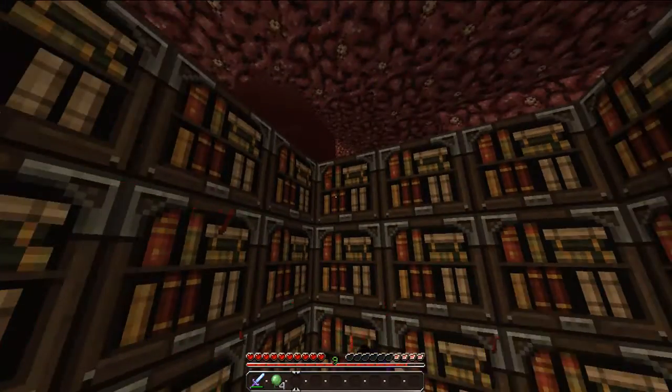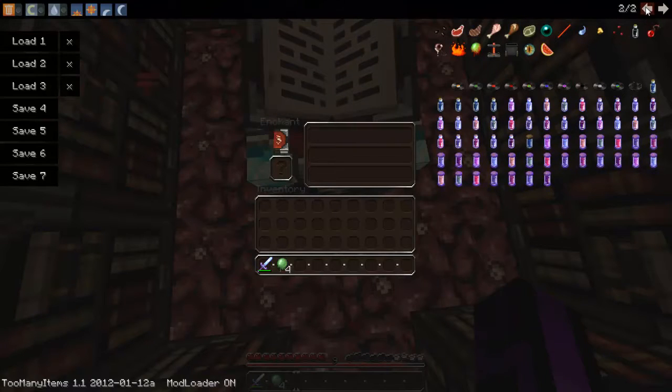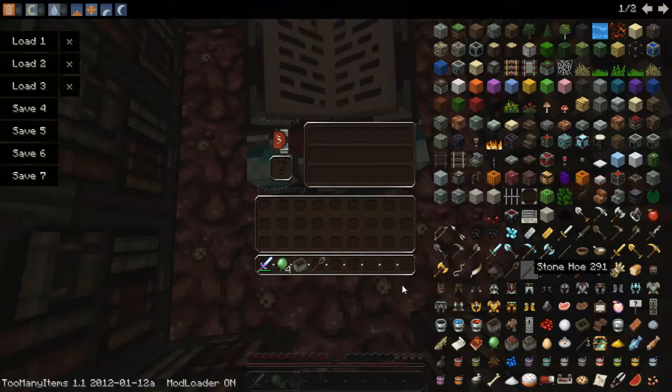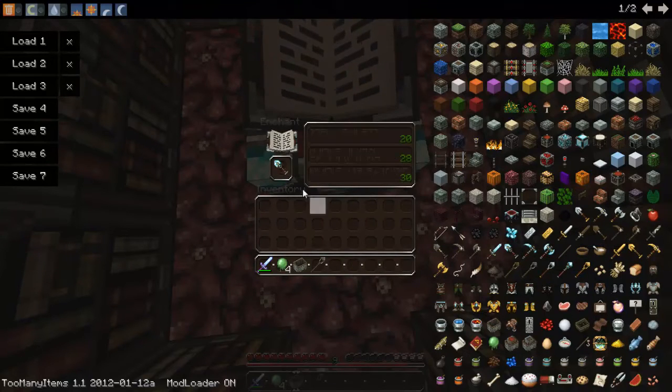The little bookcases around it. And the inside does look nice again. Let me just get something to enchant. A diamond shovel — there we go. So yeah, that's what it looks like inside the enchanting table.